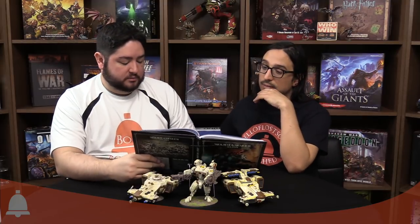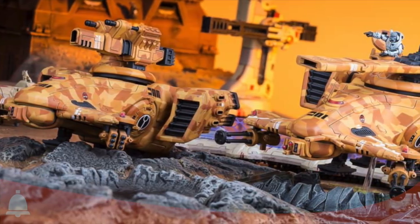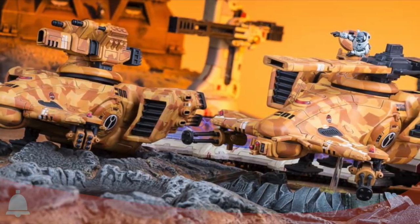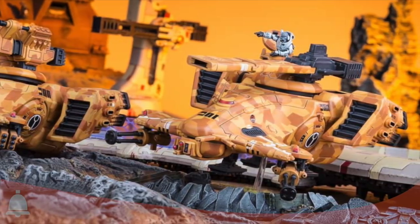Longstrike is the ultimate vehicle upgrade — essentially a Hammerhead with a character. He's a single model with a railgun, accompanied by two gun drones with pulse carbines, and only one of this unit can be included in your army. You can swap the railgun for an ion cannon, swap gun drones for burst cannon or smart missile systems, and take seeker missiles. He has 13 wounds and a damage chart: at seven to thirteen wounds — movement 12, BS two-up, three attacks; four to six — movement six, BS three, D3 attacks; one to three — movement three, BS four-up, one attack.